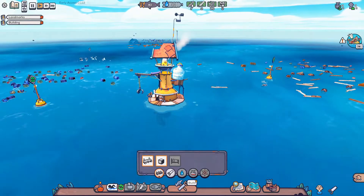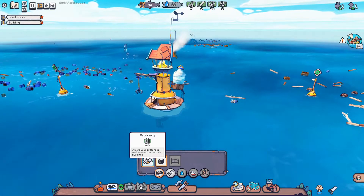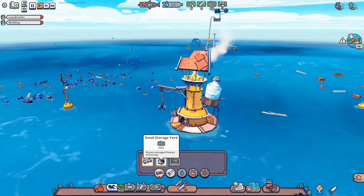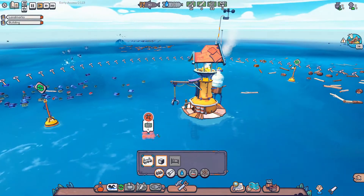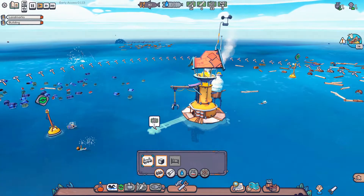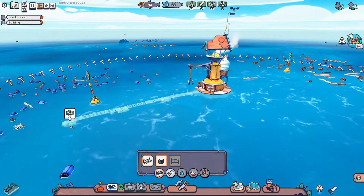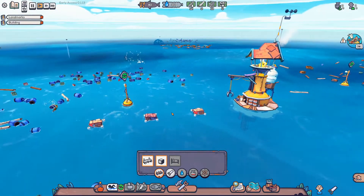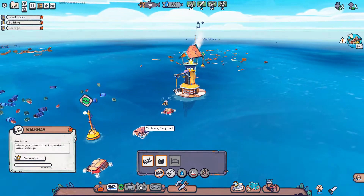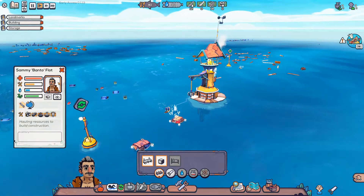Let's see if we can build something. That brings up our menus and we have some walkway - allows your drifters to walk around and attach buildings. This one is made from plastic waste. We also have a small storage yard, storage salvage, flotsam and scrap. We click and drag like that. We could probably make this go towards that buoy, so they don't have to swim as much. Okay, so now they're building - putting all the trash there. Good job, Banto.